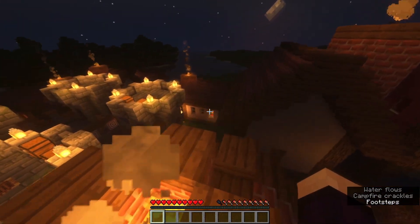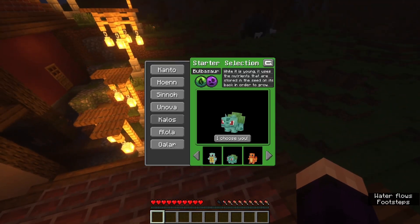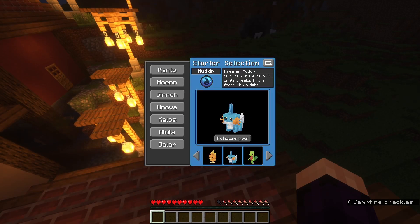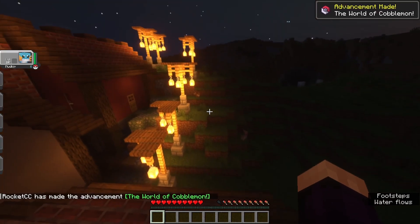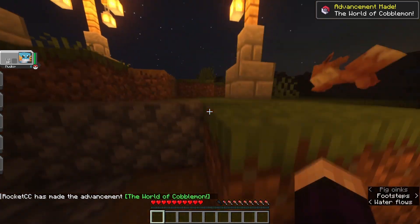Let's pick our starter and get started — there are still hostile mobs in this version. I already picked exactly what I wanted: Mudkip, I choose you! Why Mudkip? I don't know, turns into a big guy later. What the hell — there's an Eevee! Wow, I have no Pokéballs though.